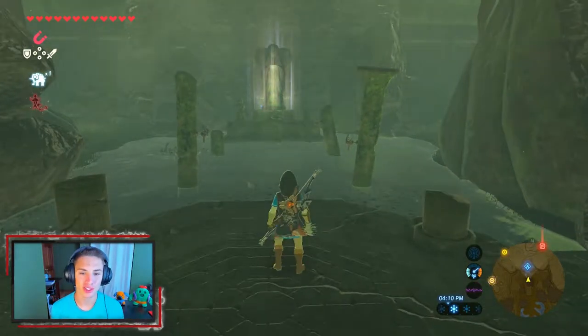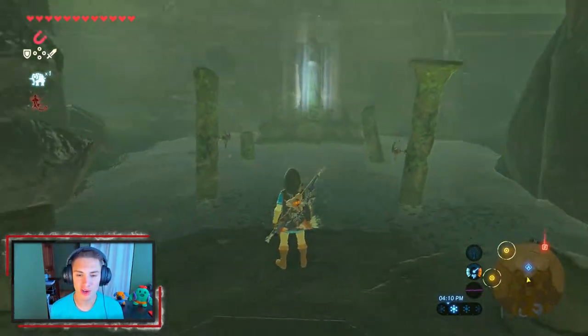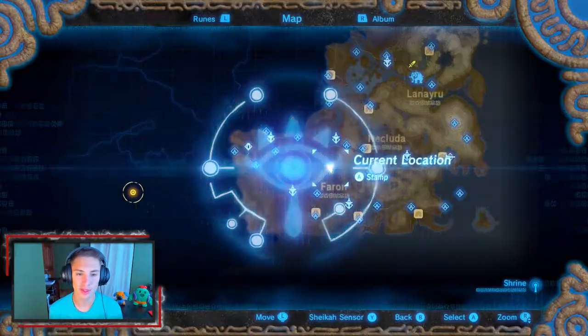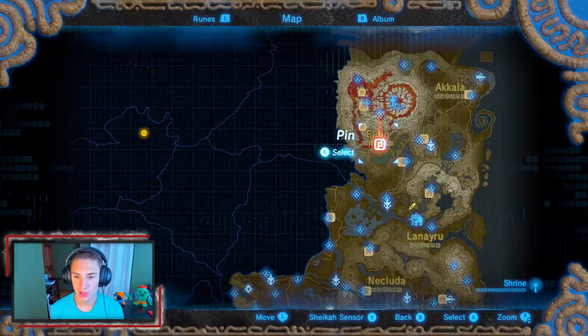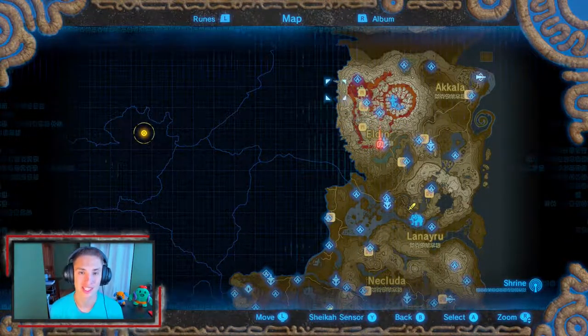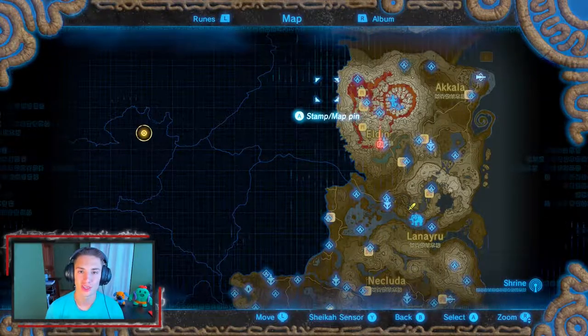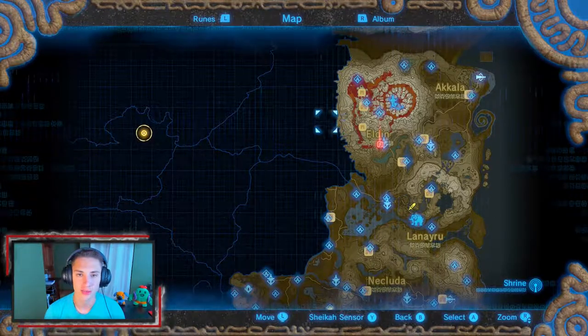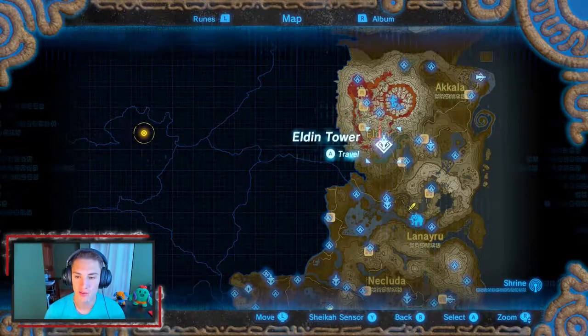In the last episode we made our way to the Zone of Ruins and the Spring of Courage, where we dropped our fire rush to scale in and unlock a shrine. In this episode we're moving along — we're going to fast travel to the Eldon Tower and discover this region. We need 13 hearts for something big, but since we're at 12 we can probably find four more shrines just walking around here.